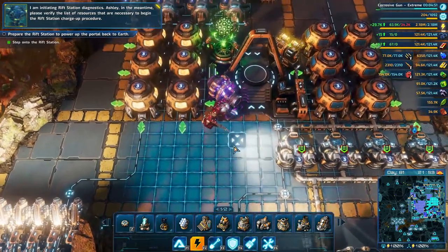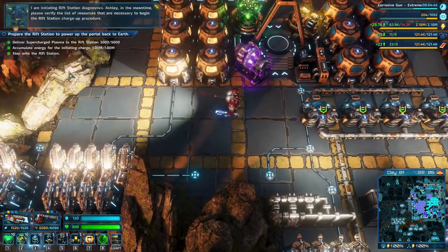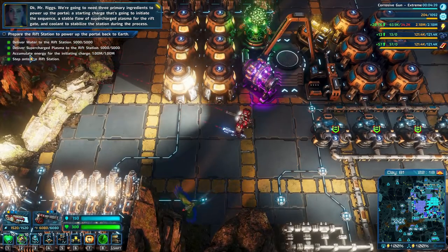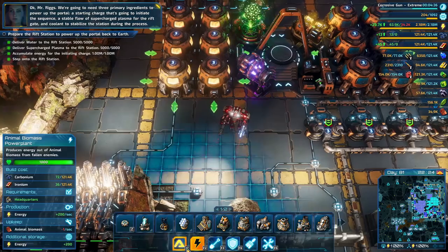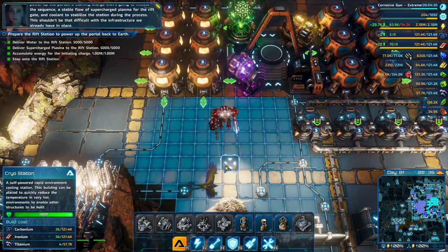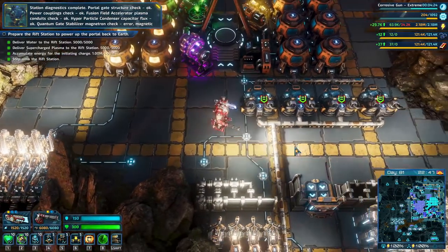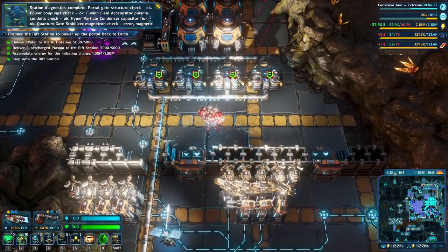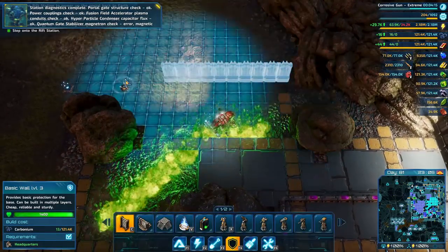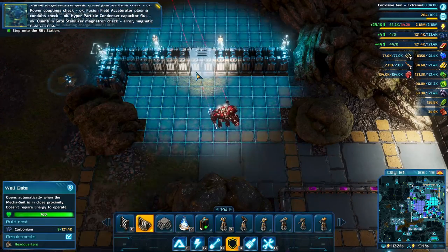Please verify the list of resources that are necessary to begin the Rift Station charge-up procedure. Accumulate — deliver supercharged plasma. Accumulate three primary ingredients: energy — a starting charge that's going to initiate the sequence; a stable flow of supercharged plasma for the Rift Gate; and coolant to stabilize the station during the process. This shouldn't be that difficult with the infrastructure we already have in place. Deliver water. Deliver supercharged plasma — we're going to need to make sure that we have more supercharged plasma. At this point we only have 12,000. Diagnostics complete. Portal gate structure check. Power couplings check. Fusion field accelerator plasma. Hyper particle condenser capacitor flux. Quantum gate stabilizer magnetron check — error. Magnetic field unstable.